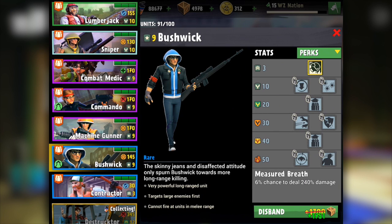So all units — Bushwick — he's a rare unit. The skinny jeans and disaffected attitude only spurn Bushwick towards more long range killing. Very powerful long range unit, targets large enemies first, cannot fire at units in melee range. Honestly, to me this seems similar to a skinned sharpshooter with that very powerful long range unit description.